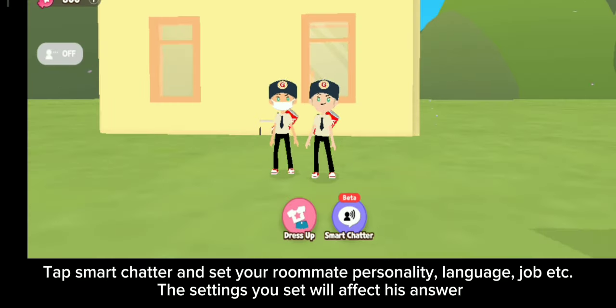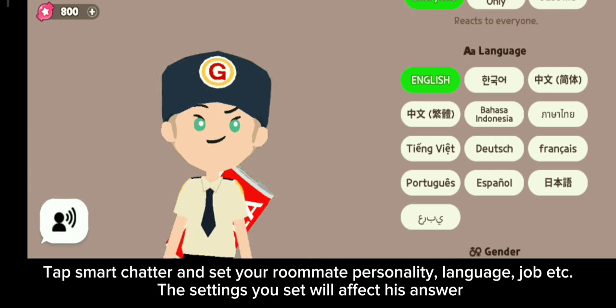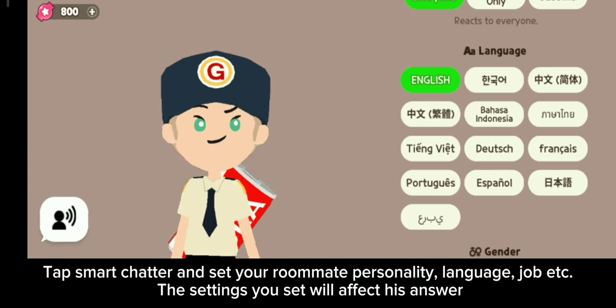Tap smart chatter and set your roommate's personality, language, job, and other settings. The settings you set will affect their answers.